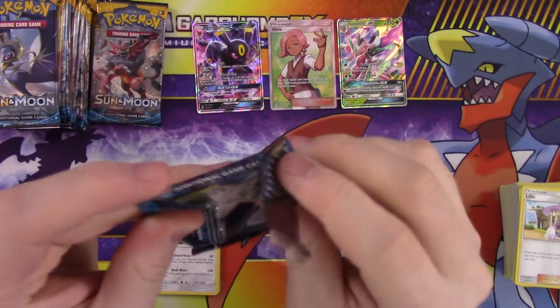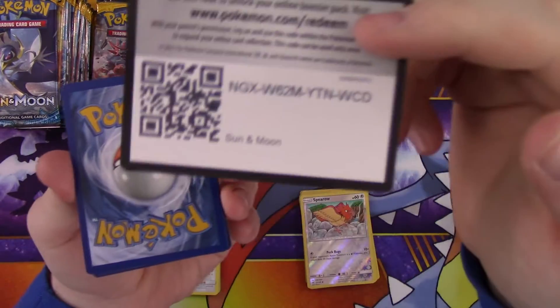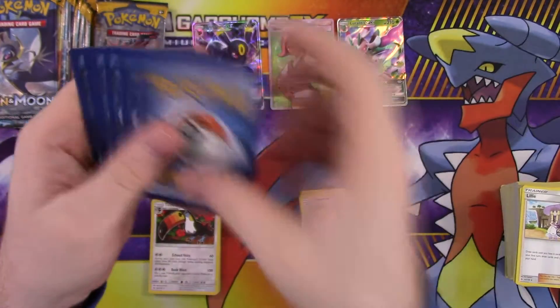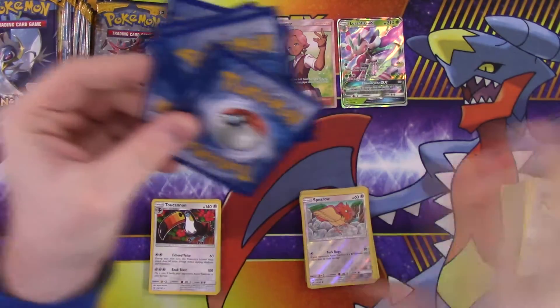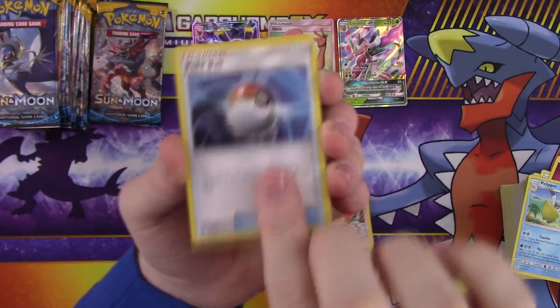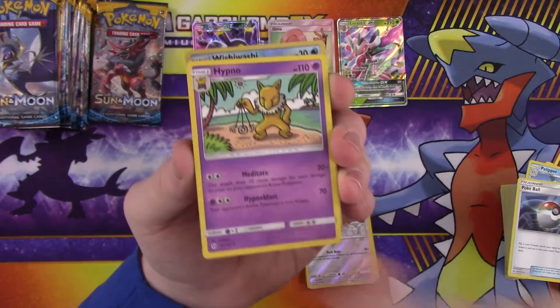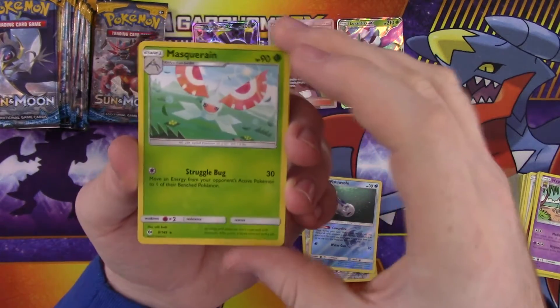Alright so that's three hits so far with packs. See if we can get at least five — I think five would be average, five or six. Energy, Pelipper, Pokeball, Hypno, Wishiwashi, reverse and a Masquerain rare.